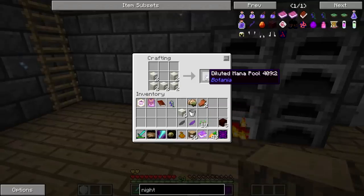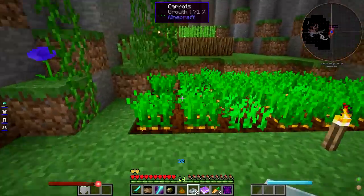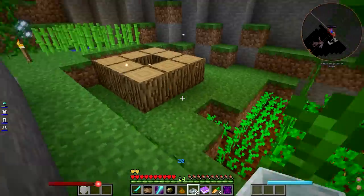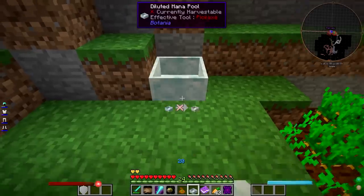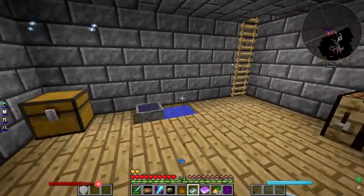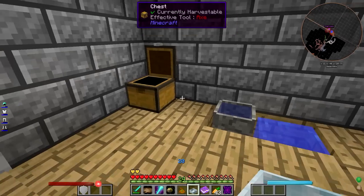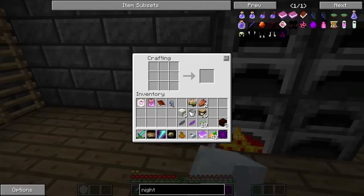So now what we're going to do is use the living rock to make two diluted mana pools. I'm going to put one right here, and the other I'm just going to hold on to for the minute.